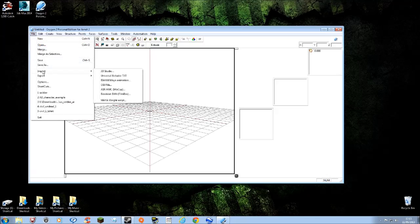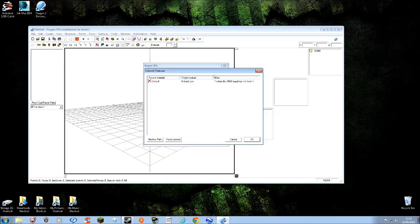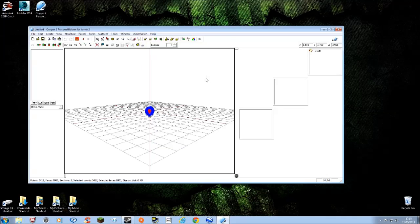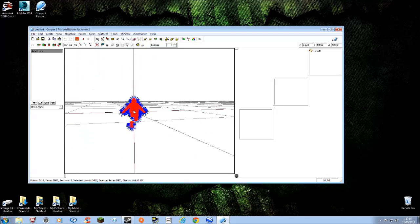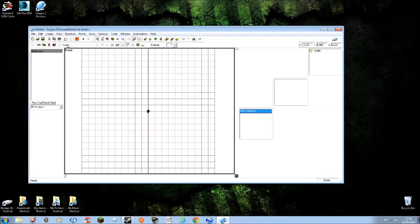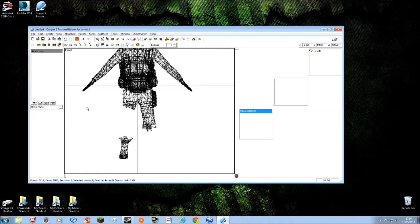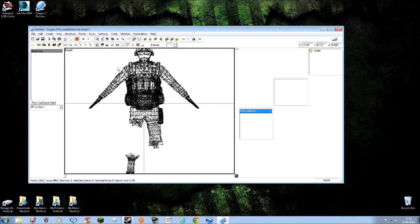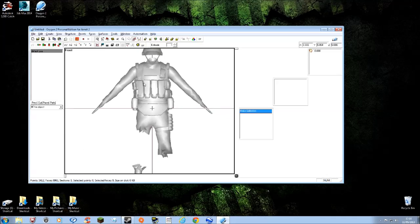Find where you saved it - amputee soldier - and open it. And there we are, it's imported. Switch to a front view to make it easier to see what's going on. You can clearly see the legs are completely gone. Click the solid block button to switch out of wireframe mode. So that's the workflow - you can see all these model parts are actually separate pieces.